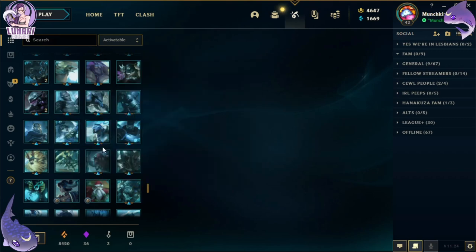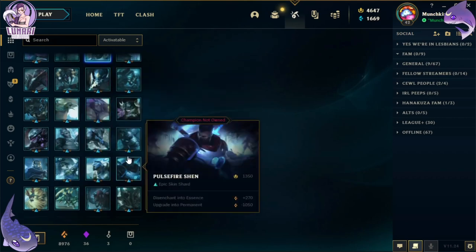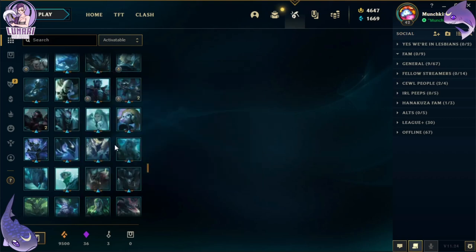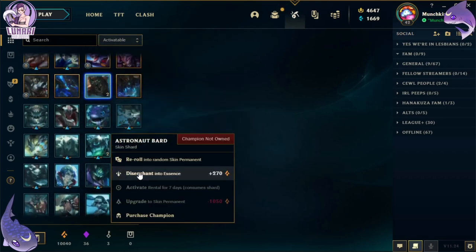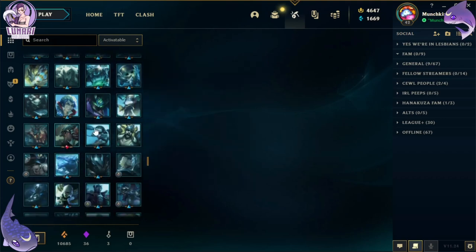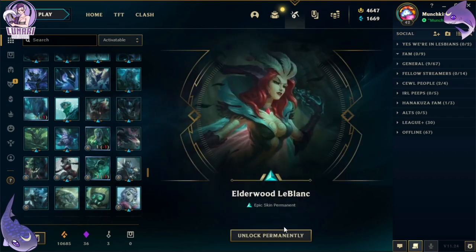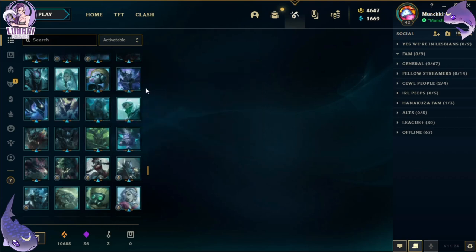Let me know — do you guys prefer when I straight up activate them with orange essence, or do you prefer when I reroll? Depending on what you say, we could leave it up to chance. Or you can tell me which ones to activate in the comments — it's up to you guys. I'll reroll a couple of the more basic ones that aren't worth too much. Oh, Elder Dragon Alistar — that is a really pretty skin, don't you agree? I like it a lot.